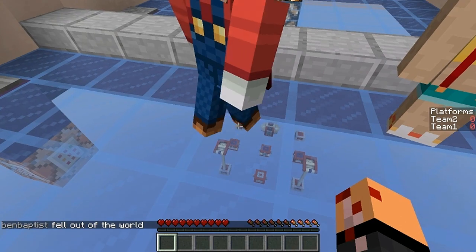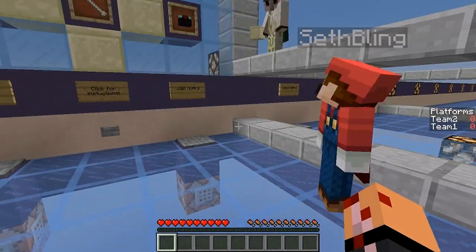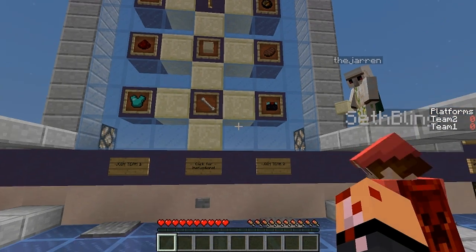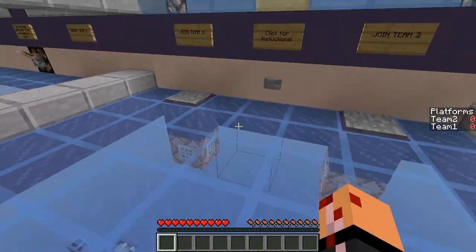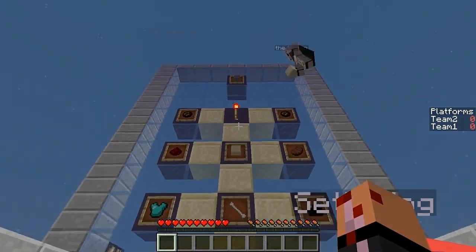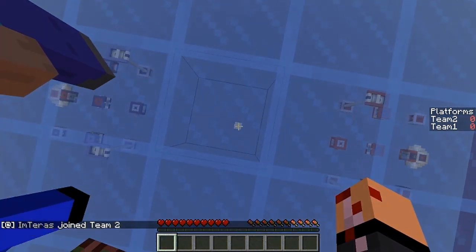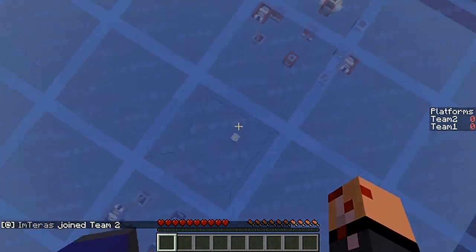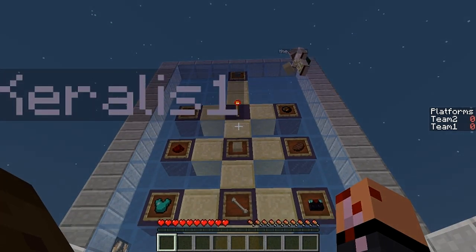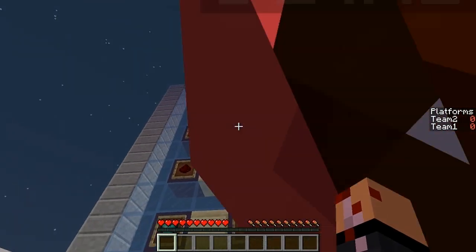Right over here is a random platform that spawns anything from an enchanting table with some levels, to dog bones and a dog, to an invisibility potion for 15 seconds, and a creeper egg. All of those can be used for offensive plays to get to the other team. Then right at the very top in the middle, this last platform spawns solid blocks that are good for defending because they don't break from ghast balls. Getting to that platform gives you a bit of an advantage.